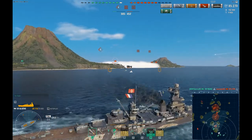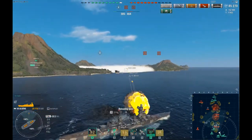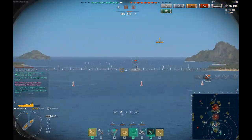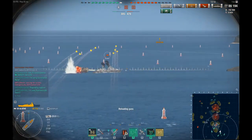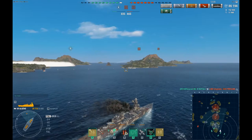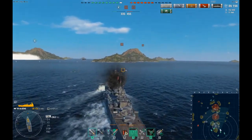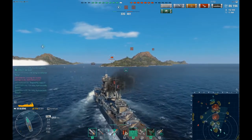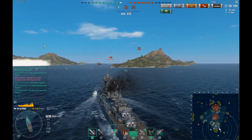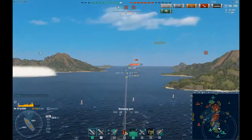We haven't kept any of the bases so far, and what we have ahead of us now is the Friesland. He's not focusing on us right now, which is a good thing because he can make us burn really badly. Somebody else takes him out — our Buffalo, actually. The other consumable the Algerie has is Hydroacoustic Search, which is obviously more useful than the alternative, the defensive AA fire. Defensive AA with the current CV meta is quite questionable — but if you think you're going to make it work, I'm not the boss of you.